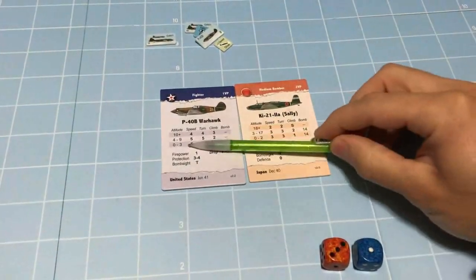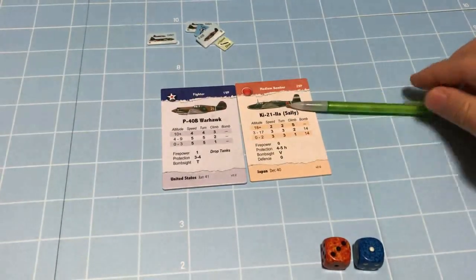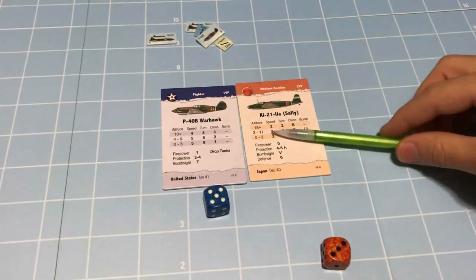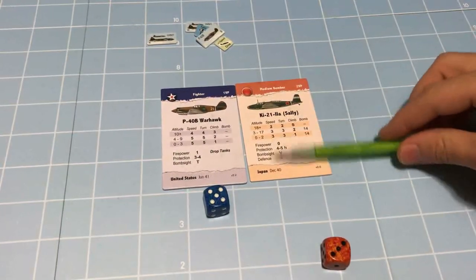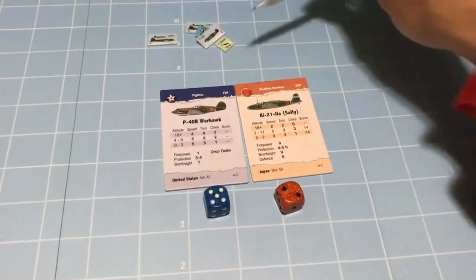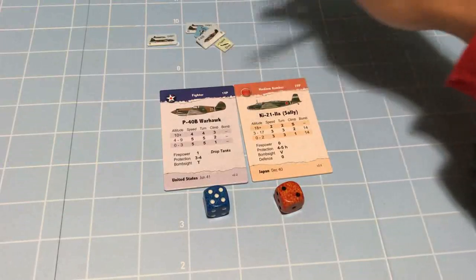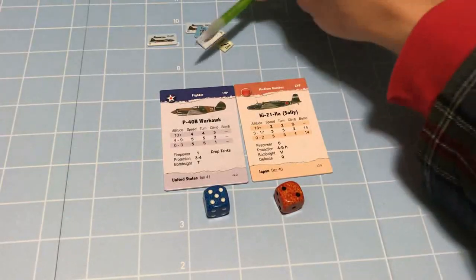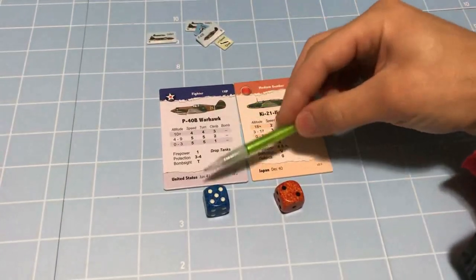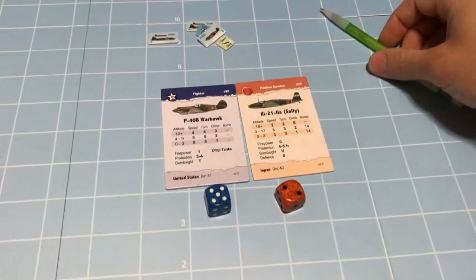Let's resolve this combat. Same situation: speed of 5, plus 1 for diving, minus 1 for being a flight, netting a 5. The Japanese have a speed of 3. They've dropped their bombs, so no bomb penalty. But they're disrupted, so minus 1 to their speed - now at 2. We must use speed combat here because this is a head-on combat situation - the forward three squares of the bomber. If you enter from one of those three squares, it is head-on. Speed: 5 versus 2, minus 1 for disruption equals 2.